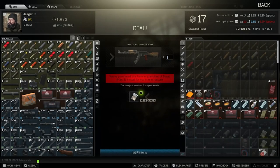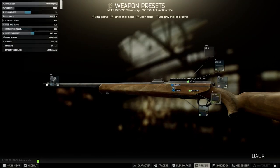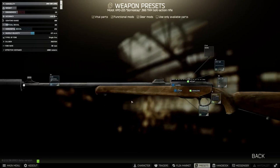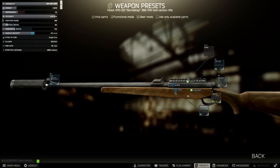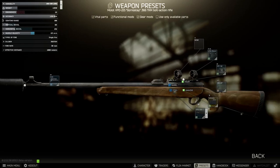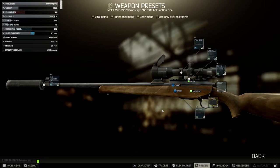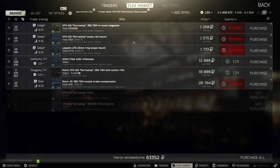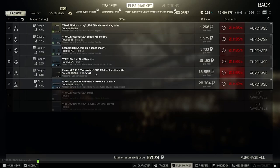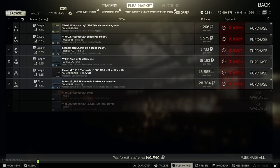The final weapon is also from Jaeger — the VPO-215, which is actually quite a fun weapon despite me not liking bolt actions all that much. It takes the same suppressor as the 209 because this is another 366 weapon. Once we've added the suppressor, there's really not much else you can do with this gun — no further modifications to be made. But handily it comes with a Picatinny rail already inbuilt when you purchase the weapon, allowing you to add any optic you might want. The usual pairing is the UTG 25mm rings, and inside that the Pilad 4x32. This is normally the setup people use right at the beginning of the game because all of these are accessible from Jaeger 1, allowing you to shoot over a slightly longer range. It's not a good scope by any means, but it's really the only one you have access to. This is going to cost you 64k to get a suppressed sniper rifle early on at level 1, which honestly isn't that bad.